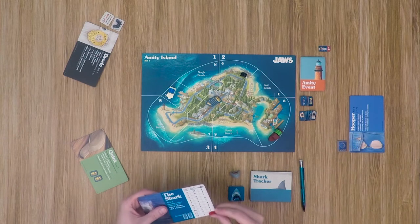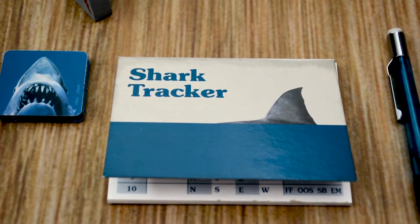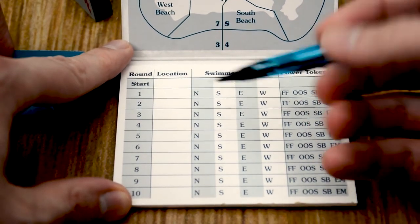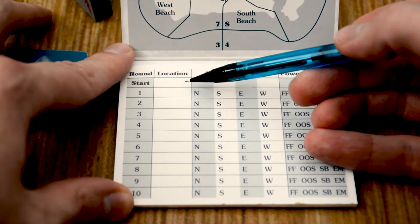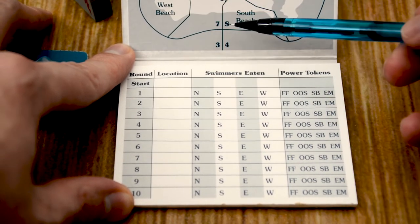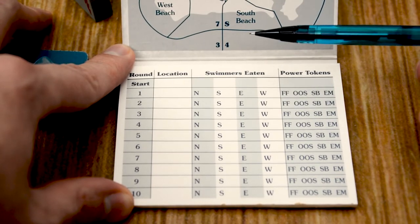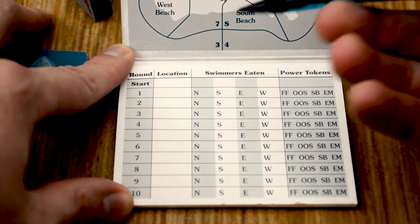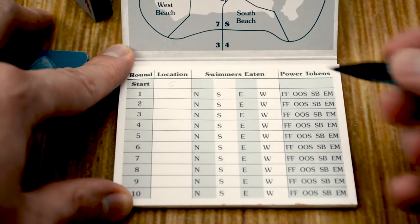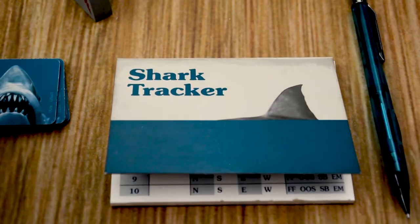For the shark player, place your tag on the very bottom zero spot on the tracker. Then open up your shark tracker and choose a starting location — any one of the locations around the island. It is recommended to start in one of the beaches so you have access to swimmers right away, but you don't have to. Once you've chosen your location, mark it — for example, let's say we start in location five — then close it, and you're ready to begin.